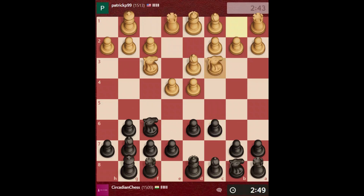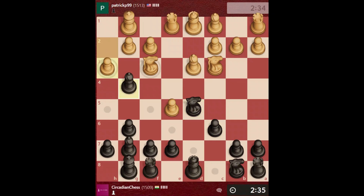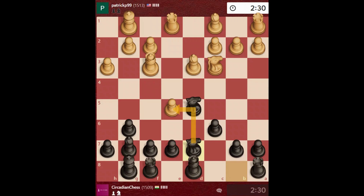Now I will play c6 to get control of the center squares. I will pin the knight to the queen. I will take the pawn, now I will go knight to d5 - probably he will take my knight. He doesn't. Let's take. I will go here, attack this pawn.